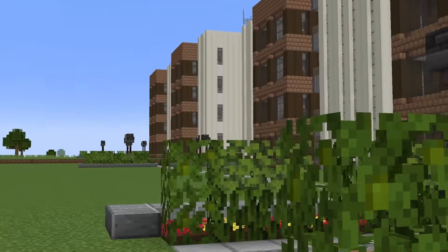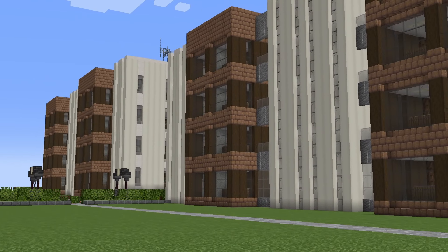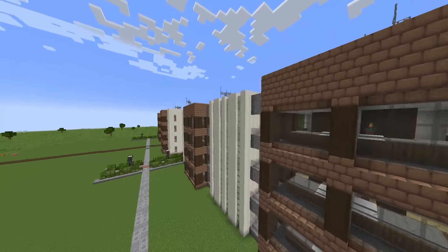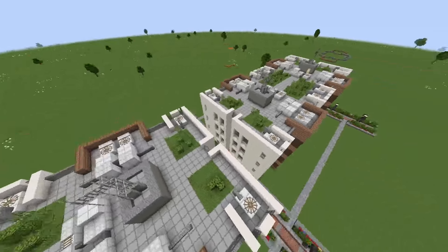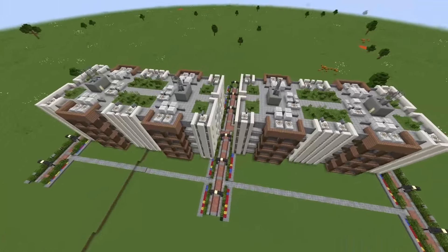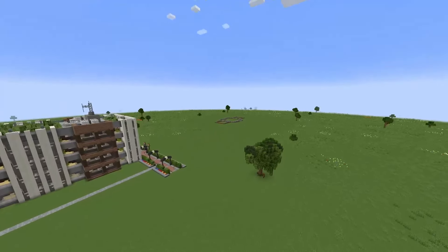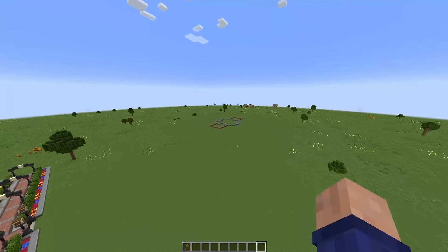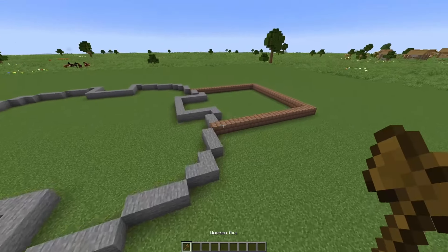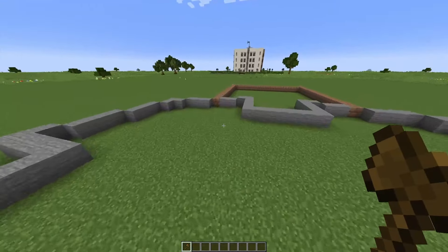Good day everyone and welcome to another video. This one is going to be pretty unusual as you can see it's in Minecraft, and not just any normal survival world but this is my building world where I build stuff like these two apartment buildings I had built just a few weeks ago. Today we are going to be working on that thing in the distance there which is going to be my skyscraper. I'm going to be using World Edit because skyscrapers are basically impossible without it.